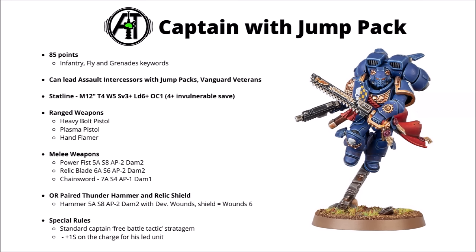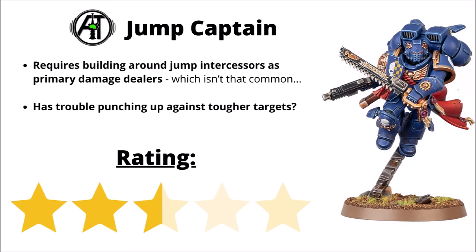Next up we've got the Captain with the Jump Pack for 85 points. He has a similar stat line to the Captain in Tacticus armour on foot but comes with Fly and a 12-inch move, and can lead either Assault Intercessors with Jump Packs or Vanguard Veterans. In melee, a Power Fist is probably the best bet, though he can trade his loadout for a classic Smash Captain with Thunderhammer and Storm Shield. Besides free battle tactics, he also gets plus 1 Strength on the charge for his lead unit. Despite his new model, the Jump Captain seems a rare sight competitively. It requires building around Jump Intercessors or Vanguard Veterans as primary damage dealers, and without getting a charge and all of them into combat, they may have trouble punching up against tougher targets even with the Captain's help.